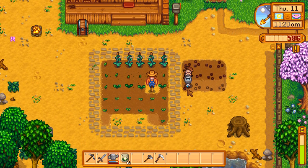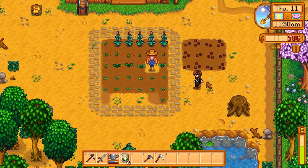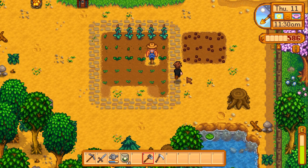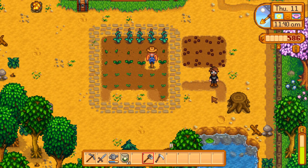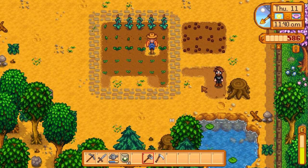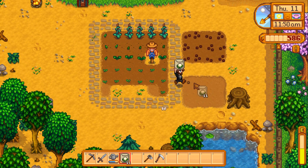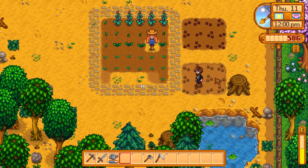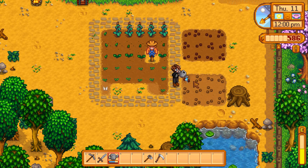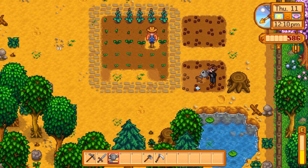We'll give all of these a water, and you'll watch our energy bar on the bottom just completely depreciate. It's going to get us lots of money for summer, because we're on the 11th of the month - I think it's 28 days in spring, so that's not too many. Let's give a little bit of space, then we'll go 1, 2, 3, 4. We're going to do the same thing again with the 12 cauliflower. These cauliflower are going to get us lots of money, and it's also just a fun little experiment. I think it takes like 5 or 6 days to grow.